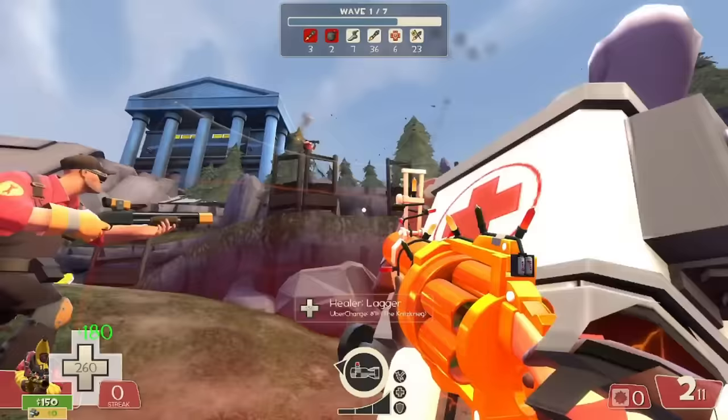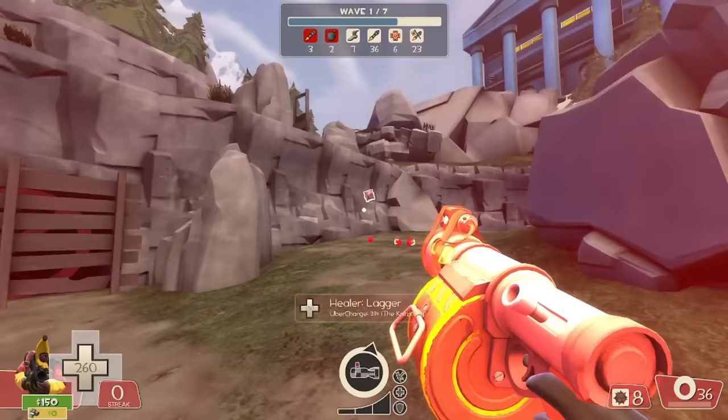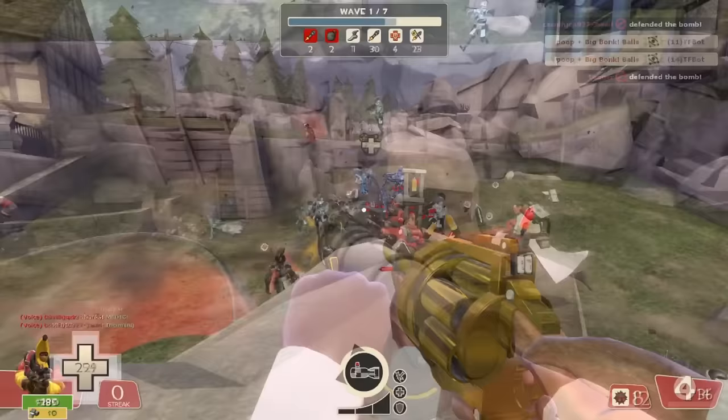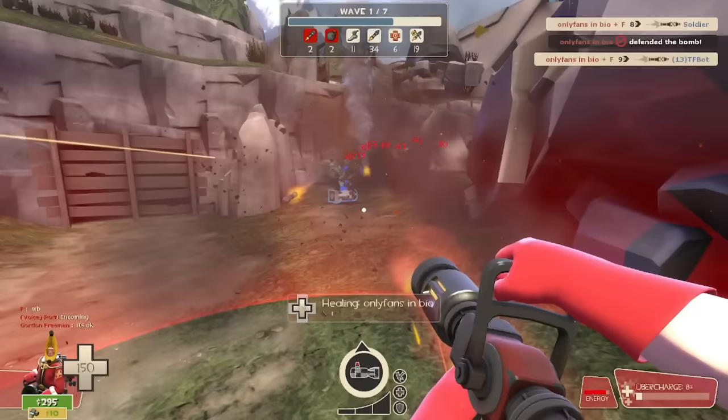Once the giant soldier is dealt with, move back over to the left side and crit your team's demoman for a high-damaging sticky trap. If you're the demo, make sure you spread out the stickies a little bit more than usual — the ubermedics can be somewhat unpredictable in where they'll choose to walk. Detonate the stickies once the medics drop down onto them, and have your own medic activate their shield to block the incoming rockets from the soldiers. Once they're all taken care of, move over to the right side and do the exact same thing.